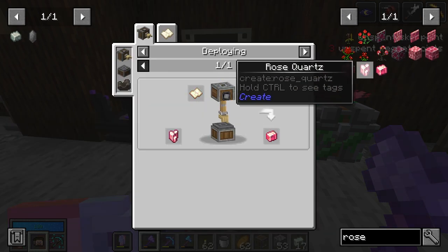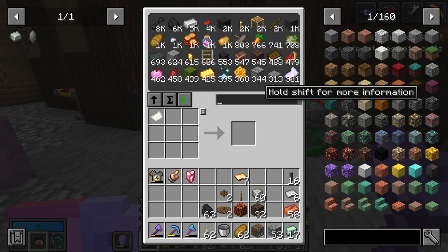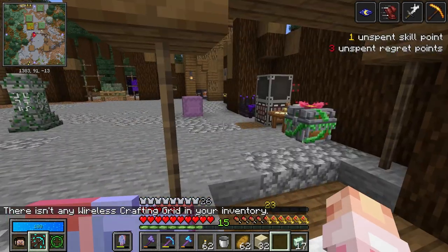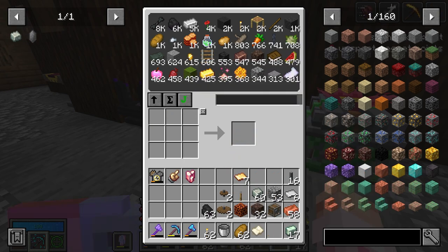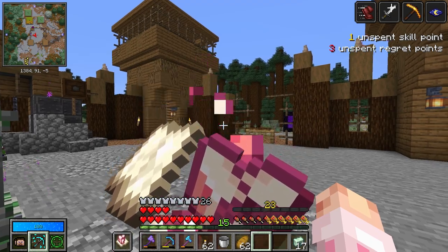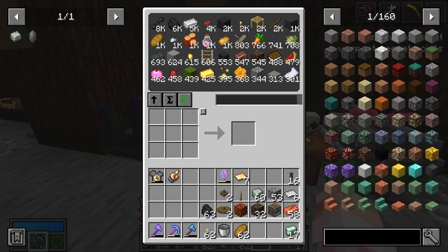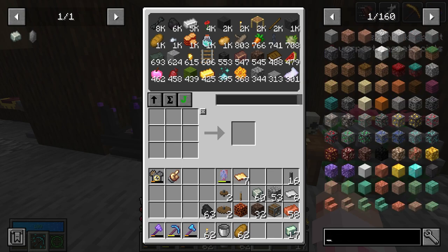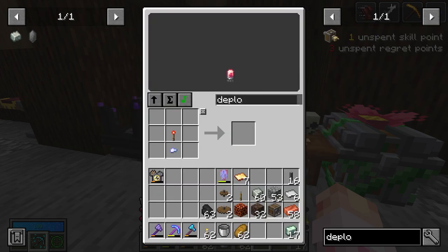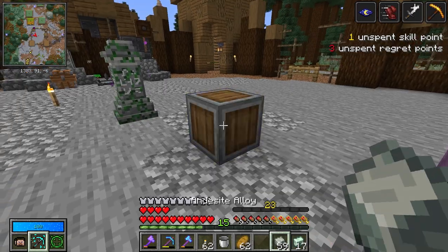Now I can make that rose quartz stuff. We're also going to need sandpaper. How do we not have a single piece of sand? I'll use the pulverizing pickaxe. Now with the sandpaper, I hold the sandpaper in my off hand and the rose quartz in my main hand — and I make polished rose quartz. Create is way too fun. Now I can make that electron tube. I need a nugget — okay, electron tube done. More chromatic iron blocks... this is expensive. And finally we have a deployer — amazing.